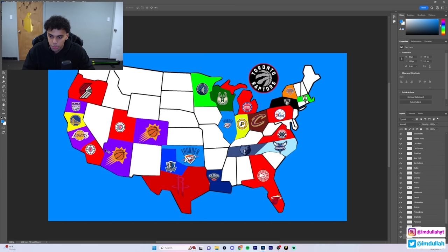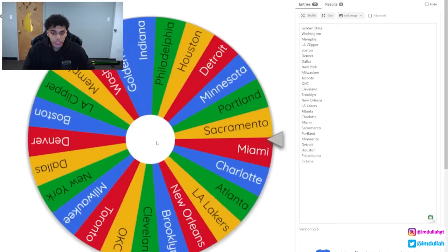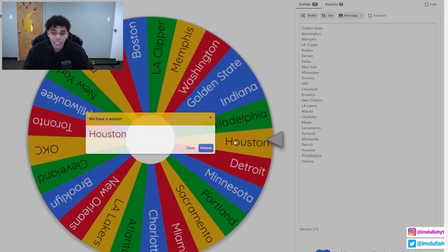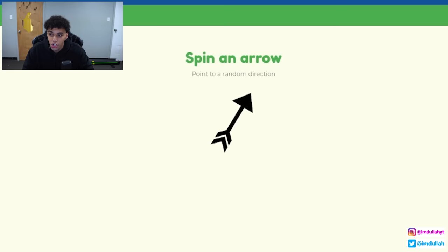Here's an updated look at the map - the Houston Rockets have the biggest chunk of Texas, the Hawks occupy some of Florida, the Clippers and Suns have some places, and the Thunder are making a dent. We still have 25 teams standing, which is crazy - after all this, only five teams are out.